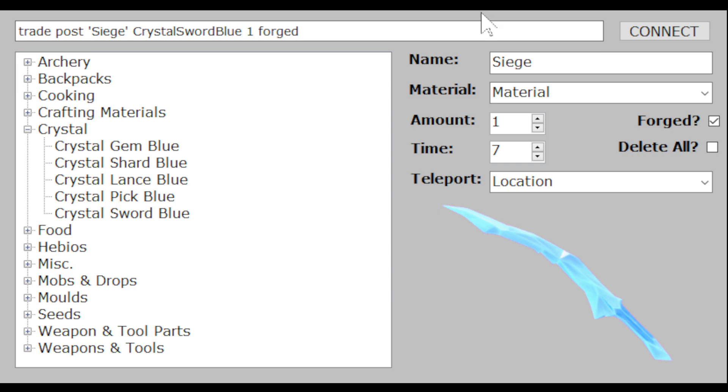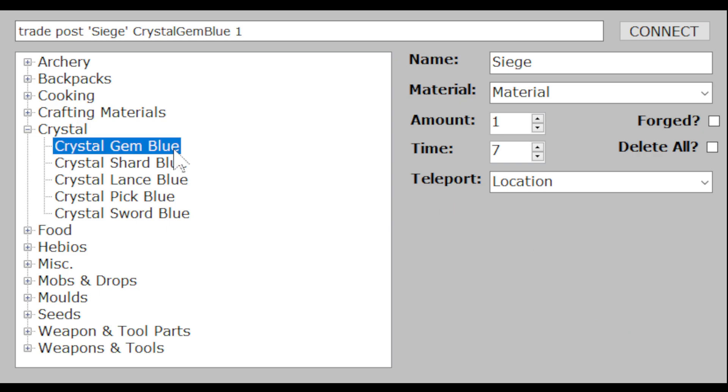If someone drops a lot of items in an area and you need to clean it up quickly, you can select the item and then select 'Delete All' — that will delete all of that item in a very large area. Please be very careful using this because it covers a huge area, and I'm not responsible if you accidentally delete more than you intended.